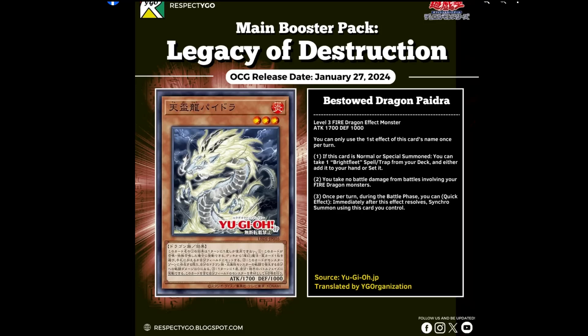What's up YouTube, Dale here from Zephyr. Today we have a brand new archetype that's just been revealed called the Bestowed. The Bestowed are a brand new fire theme — Bestowed and Brightfleet — and it comes out in Legacy of Destruction. This is due in the OCG on the 27th of January 2024, so it will be the first main booster of the new year. It's definitely giving me Yang Xing vibes with the artwork and effects, and the artwork looks absolutely amazing.